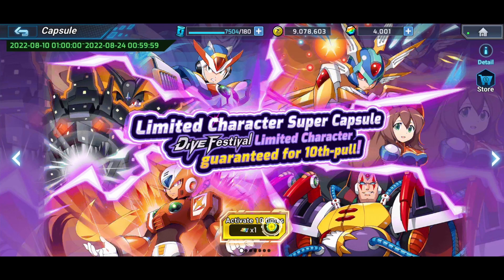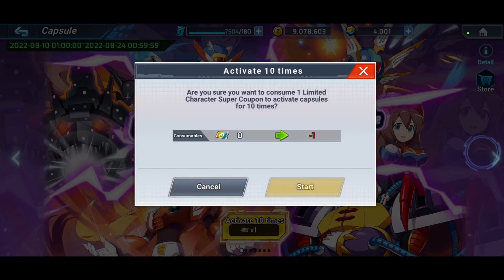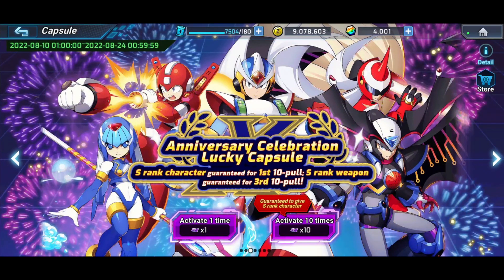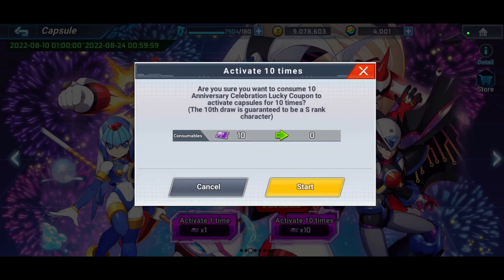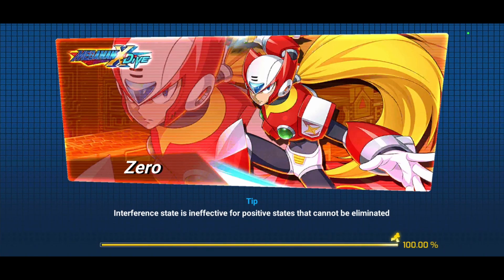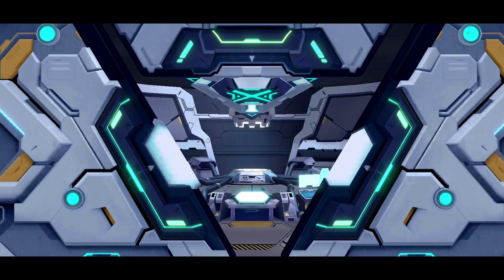There's this banner, which is nice — a 10 pull with this ticket here. That's new. This one as well with the weapons. So here's one we're going to talk about. You're going to get these coupons here with logging in, I believe, as well as you can get them from that event. So you can do this 10 pull here. The first one is going to have a guaranteed character, if I recall.